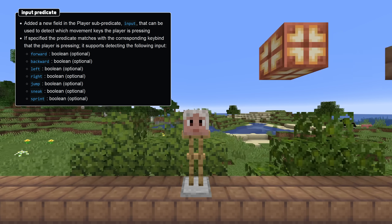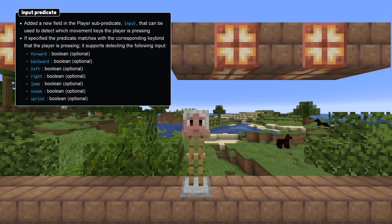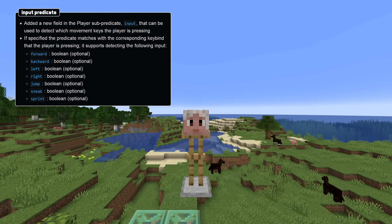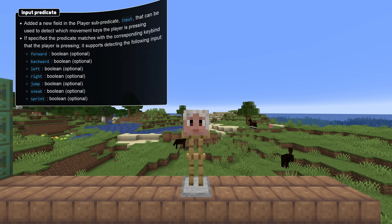All of them are optional booleans, and if present they specify whether the predicate should match the key being pressed with true, or not being pressed with false. This predicate matches the input of the player pressing the buttons, not the movement of the player, and so will detect the input even if the player is in a vehicle they do not control.